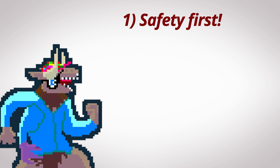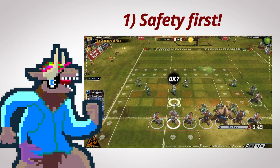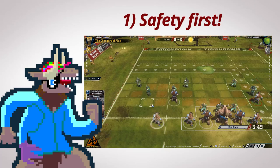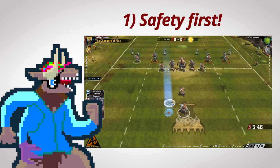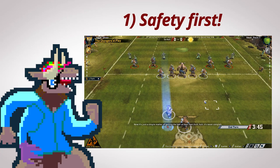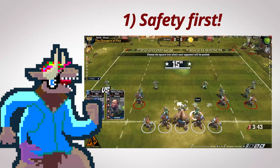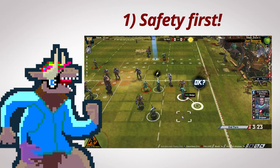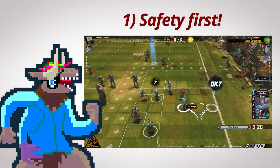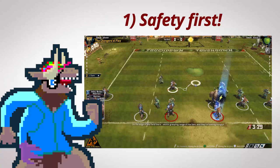Number one: do all your safe moves first. This means move the players that are not in tackle zones, stand up players that you don't want to move, then do the stuff where you might have to roll a die — whether that's picking up the ball, blocking an opponent's piece, or dodging away. Do that after you've done the safe stuff. In Blood Bowl 2, if you plot a path for your player and at some point you need to roll a die, a pop-up will show you the percentage chance of succeeding with that action.